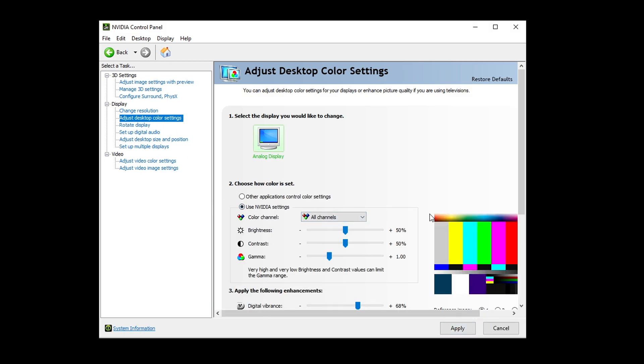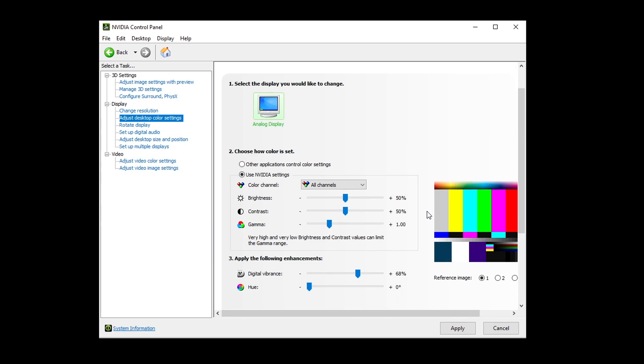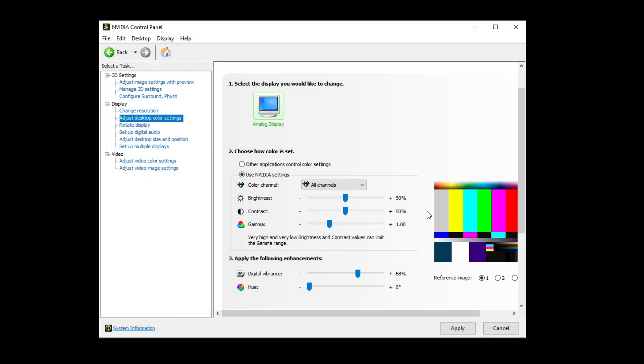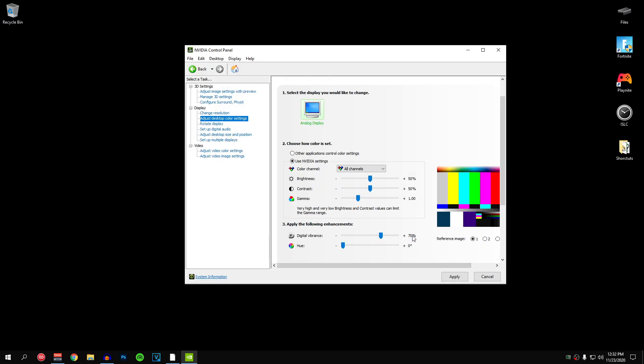Then go to 'Adjust desktop color settings.' Inside here I recommend using the Nvidia settings to give a bit more vibrance and pop to your colors, which can really improve the look of games such as Fortnite that use more vibrant colors. The only thing I change inside here is the digital vibrance — by default it's set to 50% but I like to set it around 70%. Set it to whatever you like and hit apply.